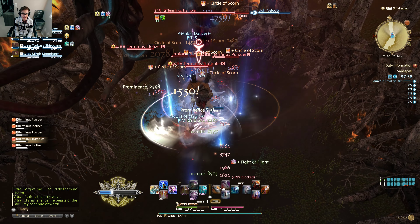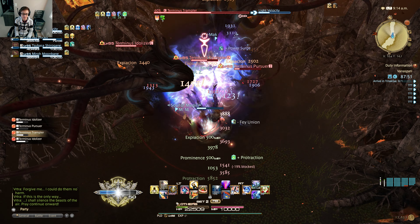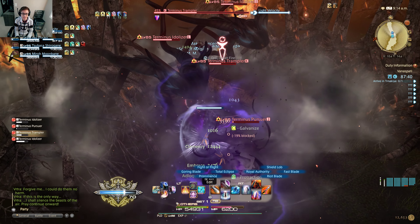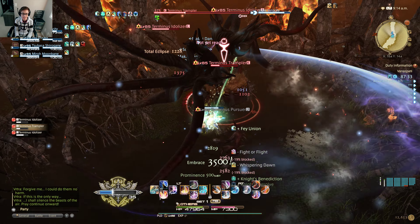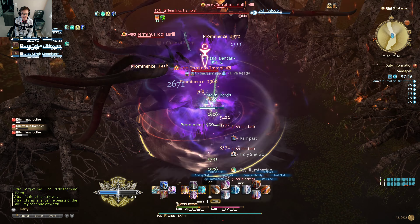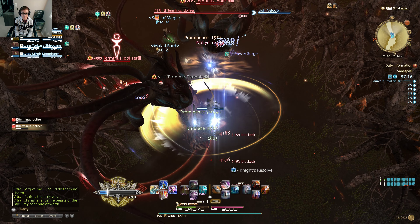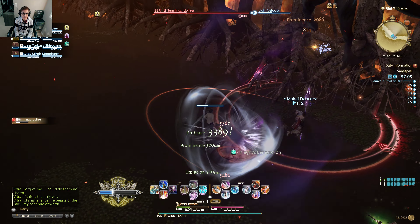You can consider tank stance as a way to dramatically increase the level of enmity. Another thing is to hit all enemies when there are more than one using AoE — area of effect attacks. By doing that, the tank can hit more than one target, and with tank stance on, those enemies will just focus on attacking me.